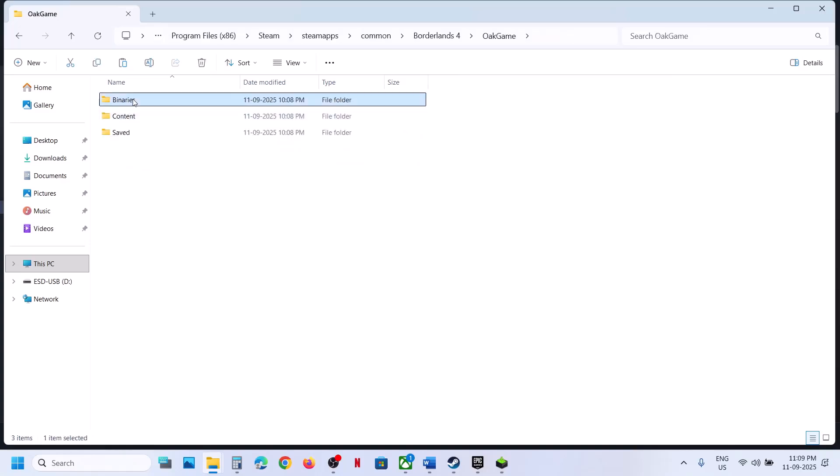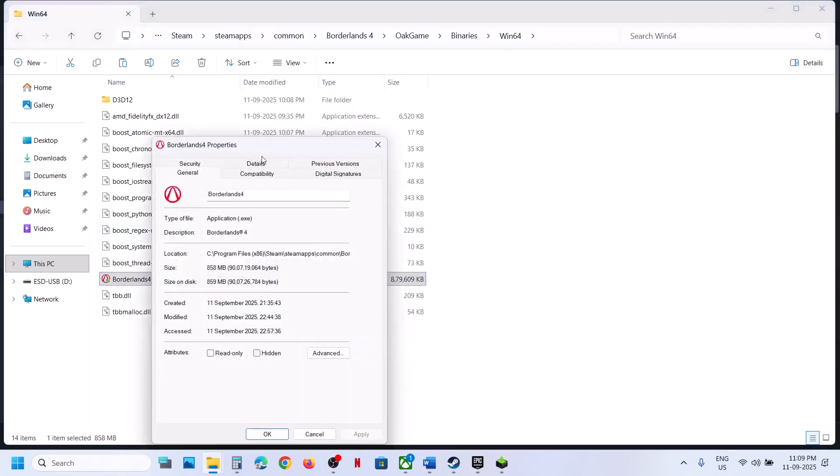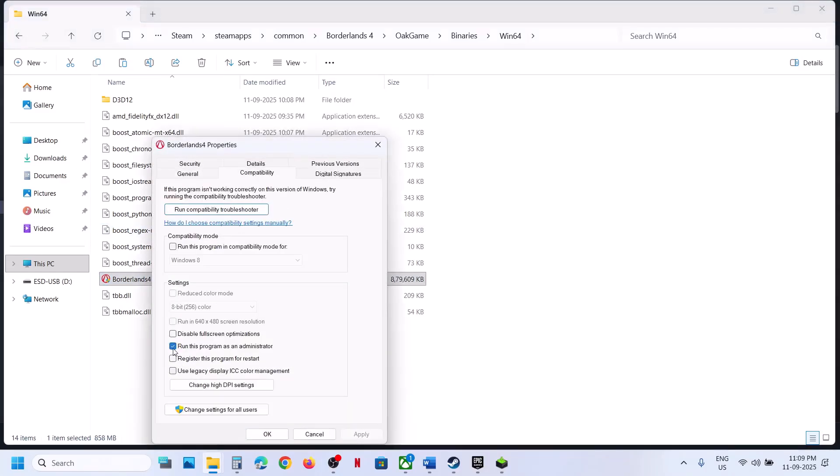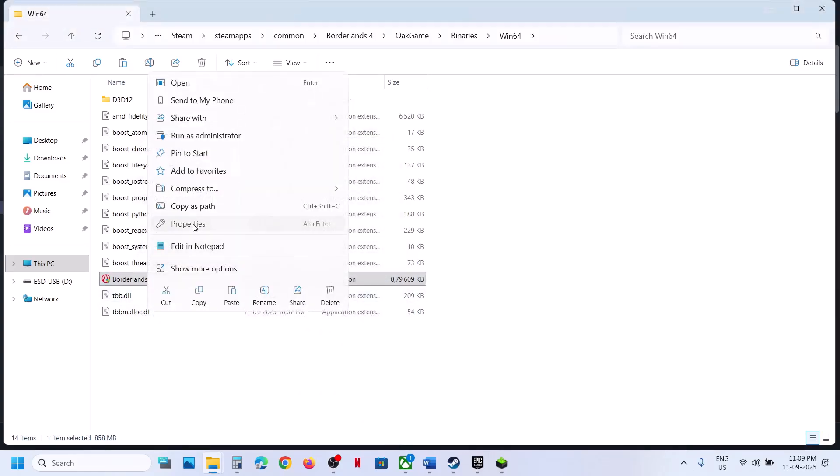If that does not work, open the game's Binaries\Win64 folder, double-click to launch the game from there. If still not working, right-click the game EXE, go to Properties, go to the Compatibility tab, check the box that says 'Run this program as an Administrator,' hit Apply, click OK, and double-click to launch the game.